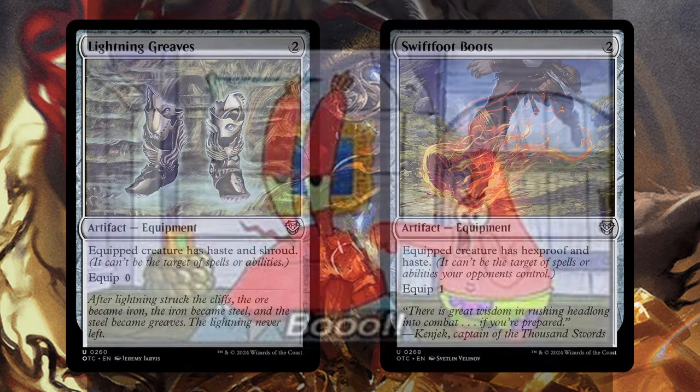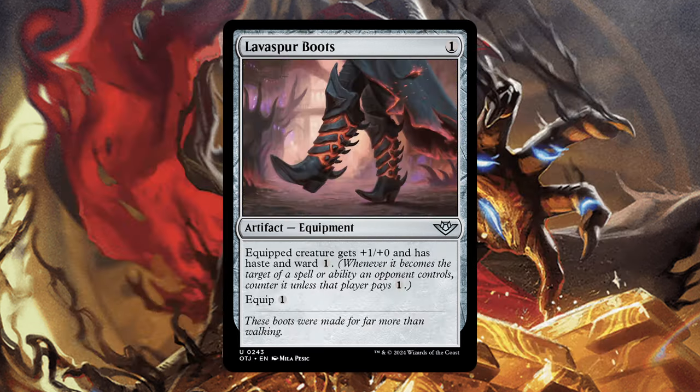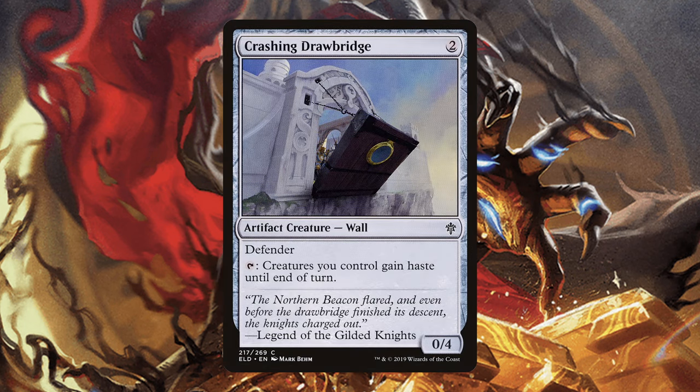Our Commander already has Ward 2. Most of our creatures are small, evasive creatures that are not much of a threat on their own, so the Haste is definitely the most valuable part of these cards. I am also including the new Lava Spur Boots for the same reason, and Crashing Drawbridge, which can give our whole board Haste, which is quite difficult in Sultai.